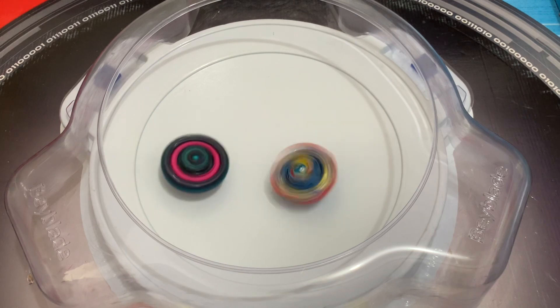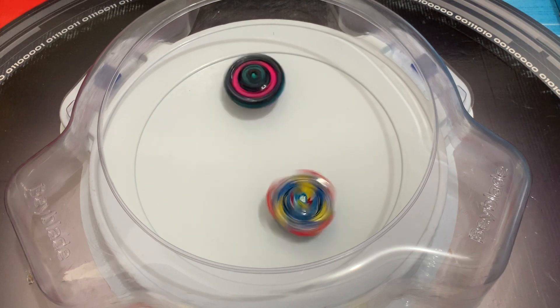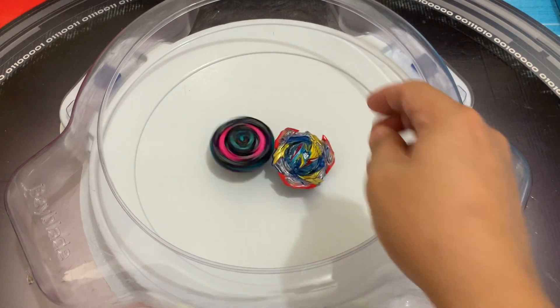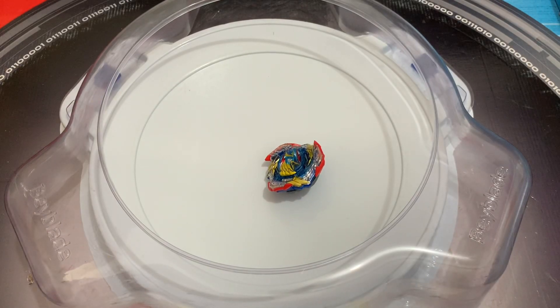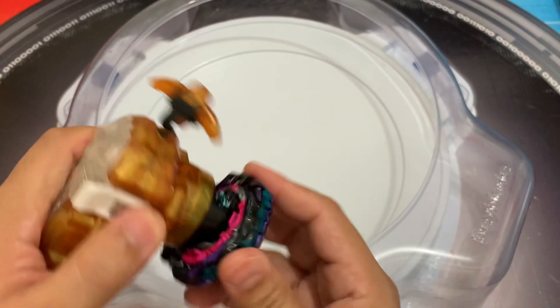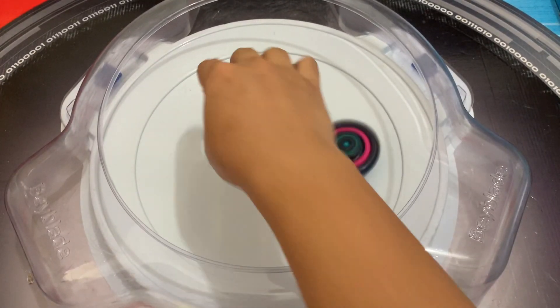Spin stealing Ultimate Valkyrie — hopefully it will do the spin steal like in the Beyblade Burst DB anime. Oh man, it bursted! Wow, that was epic! So that was what we call a weak launch burst. Hand spin — oh man!